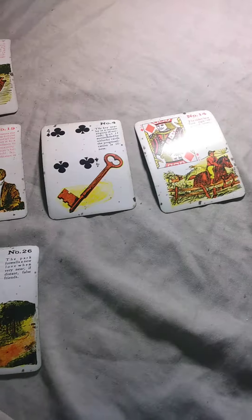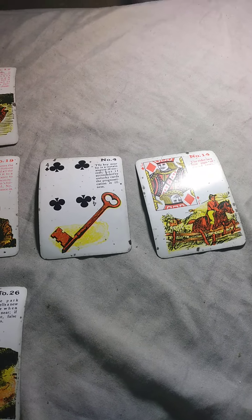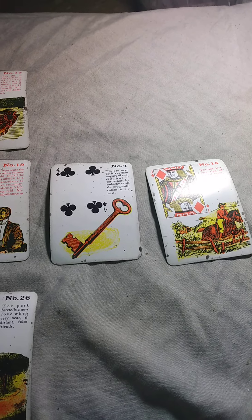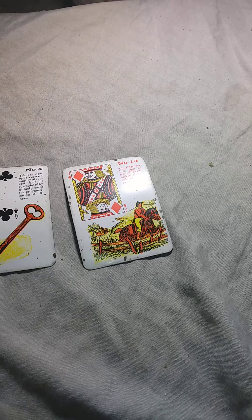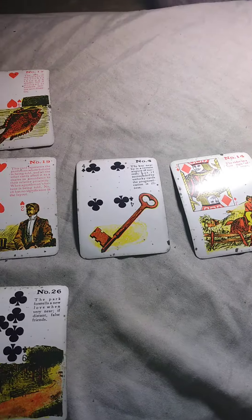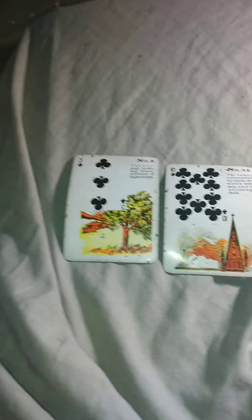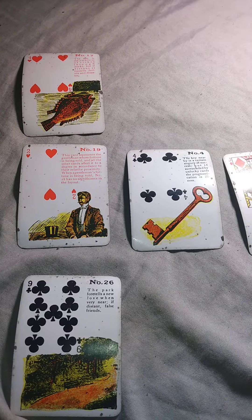Now we're going to introduce cards number 4 to 7, which happens to be the new future, which means that Peter Griffin will have a solution with good news. When it all combines together with the tree, tower, diamond, key, and rider, it means that Peter Griffin will have good help with profits to himself, with a solution and good news.